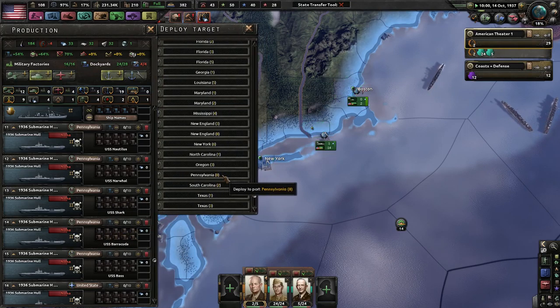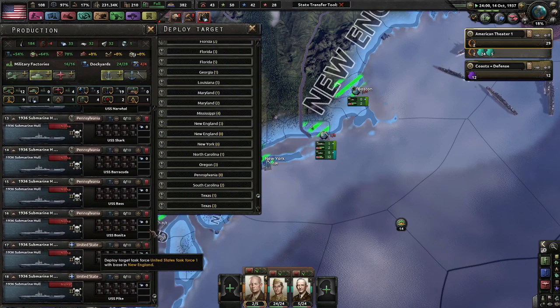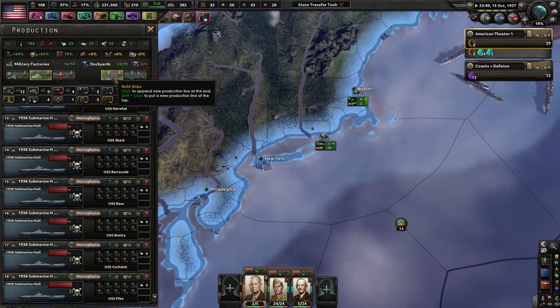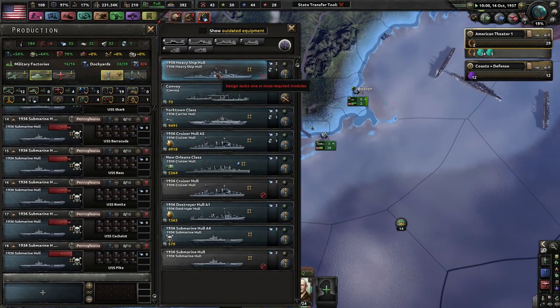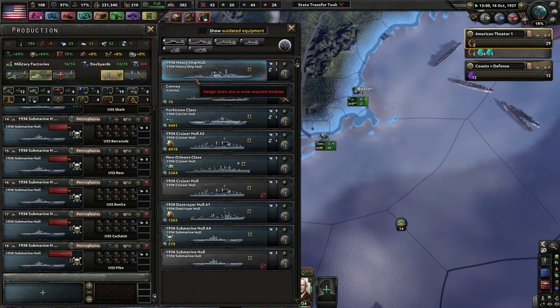I have lost a lot of subs playing as Germany last night. You don't even know. It's mostly because I was learning the naval meta — and you've got to have a couple casualties if you want to learn anything, really. We can have a 1936 heavy ship. Heavy ships include battlecruisers and battleships. Battleships are good and all, but I think I'm probably going to produce a battlecruiser.